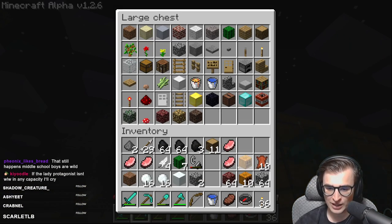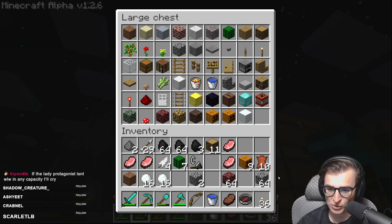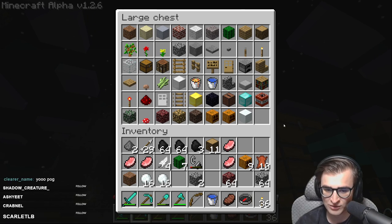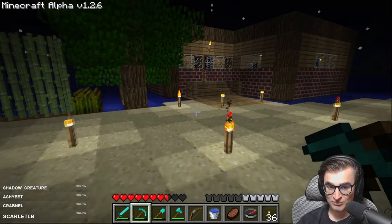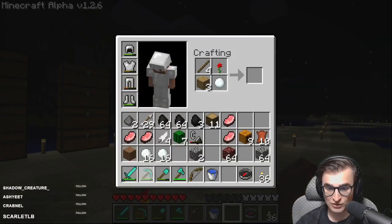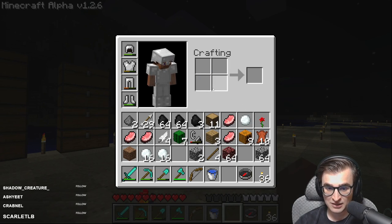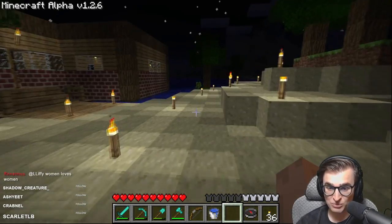We got pumpkins, we got jack-o-lanterns, and we have snow. We are almost full on our first chest. I'm gonna move on to the second chest — you can pretend that this is an air block. That wraps up not only Alpha 1.1 and 1.2, but Alpha versions of Minecraft as a whole. Next week I'll be covering Beta versions 1.0, 1.1, 1.2, and 1.3.